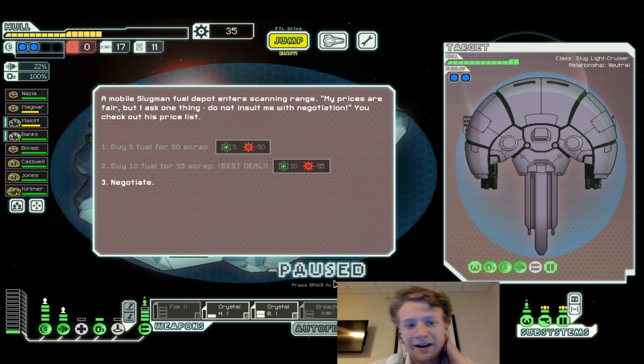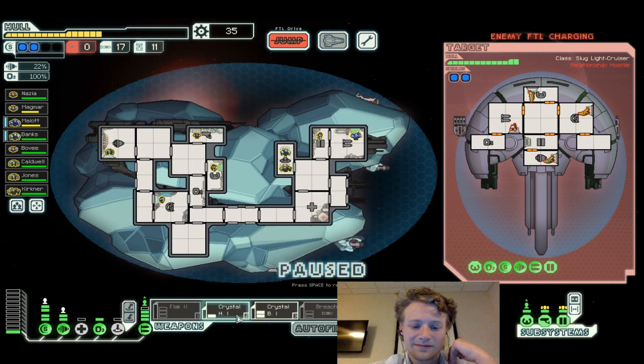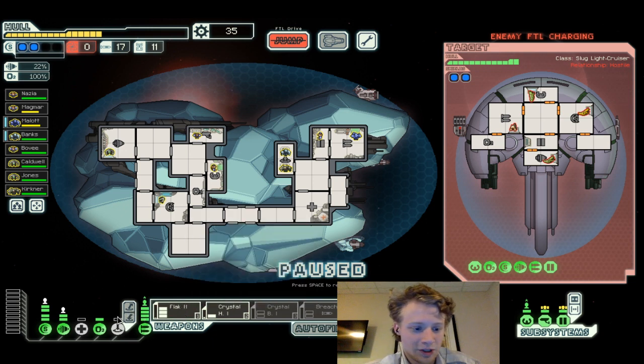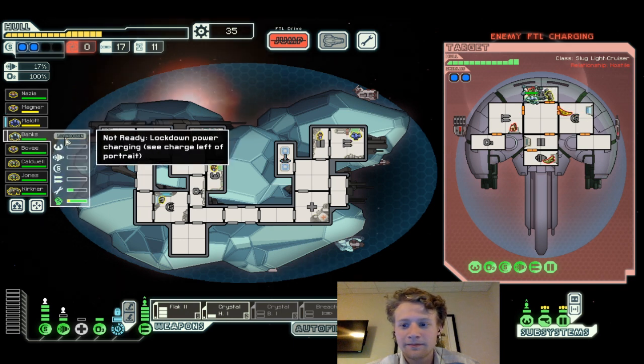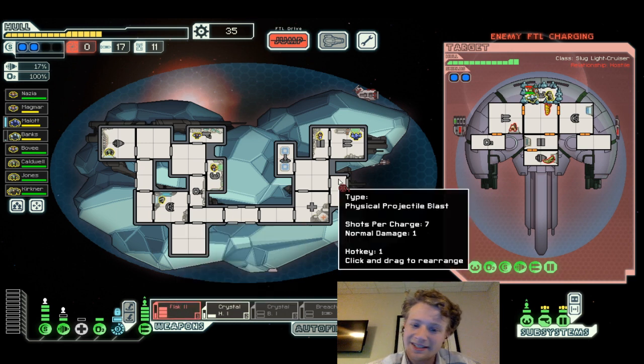We take the leaves — thanks. Chain ion — how much power does it require? Three. Probably just going to sell it. Oh wait, we needed fuel! A mobile slug field depot enters scanning range. Prices are fair but don't insult him with negotiations. His prices are actually a really bad deal. We try to negotiate but the slug man is outraged and moves to attack. Banks, lockdown! Fuck off, you little captain piece of shit!